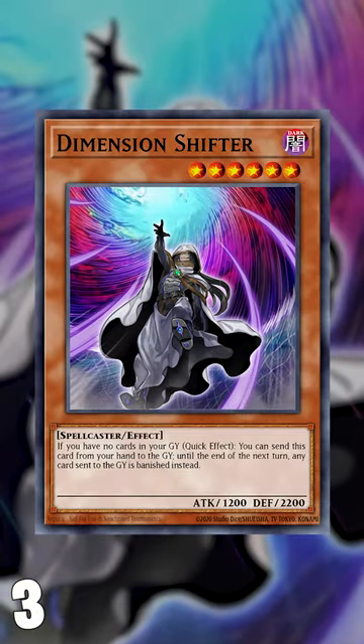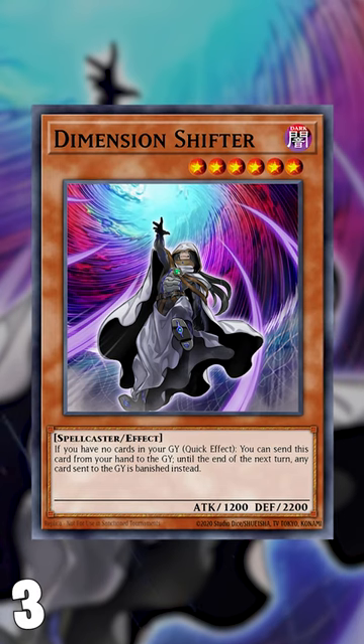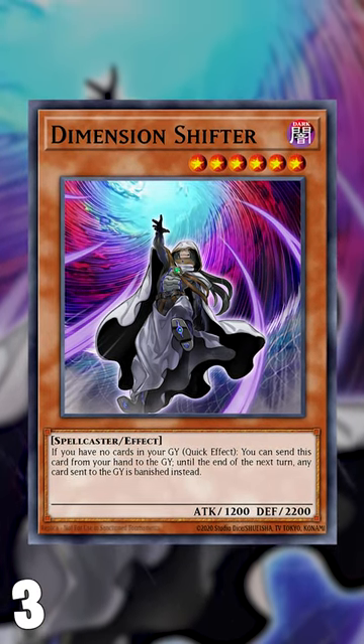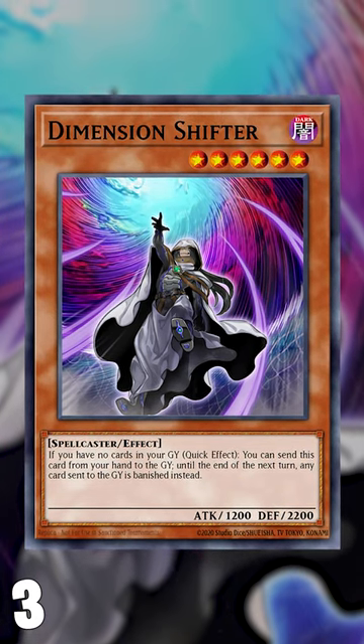At number 3 is Dimension Shifter. D-Shifter is an incredible card against all fire decks this format, but the reason it's at number 3 is because very few decks can effectively use it without punishing themselves. By banishing all cards instead of letting them go to the graveyard, it really slows down what fire decks can do.